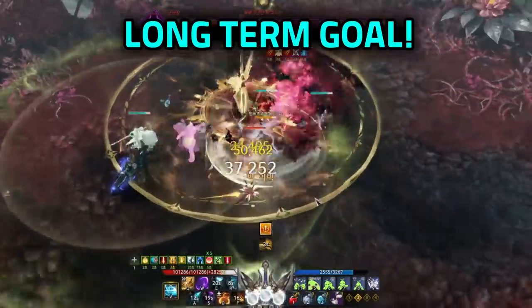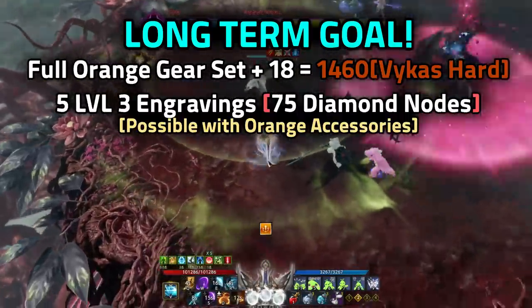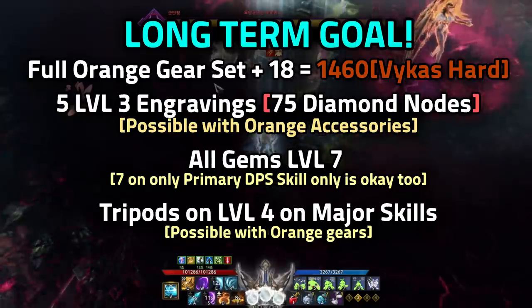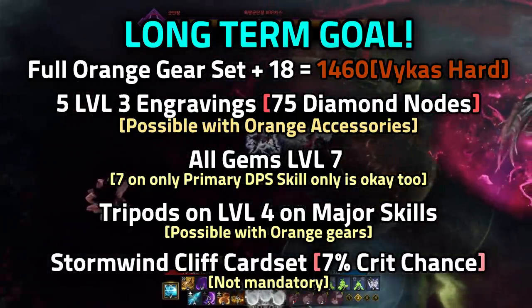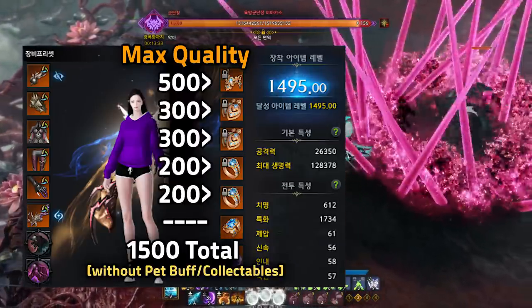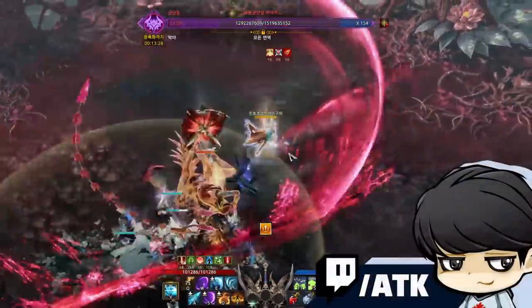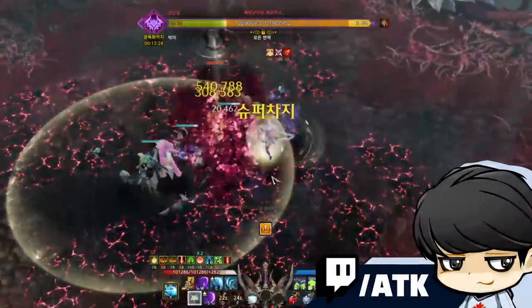This already covers a very long time, so I'll end it with a long-term goal: four orange gear sets, five level 3 engravings, all gems at level 7, tripods at level 4 on major DPS skills, and the Stormwind Cliff card set — though no rush on that last one. Make sure you have proper combat stats; for example, Shadowhunter needs at least 1400 spec. When the time is right, I can provide additional help. In the meantime, if you have questions, come by my stream any time. Thanks, guys, and good luck!